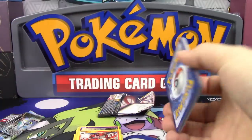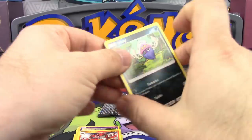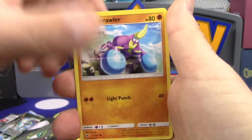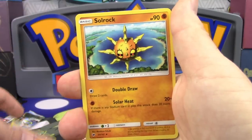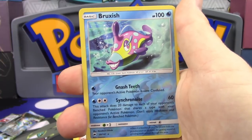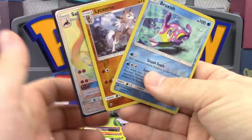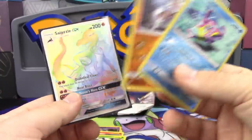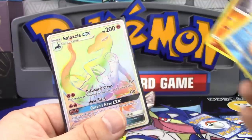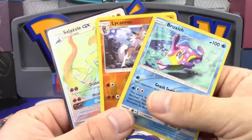The final pack that we have here in this couple's battle has an Inkay, Stufful, Crabrawler, Morelull, Sandygast, Solrock, Plumeria, Simipour — ugh, monkeys — a Reverse Holo Rare Bruxish, so that is another point, and just a Heracross non-holo rare. So we've got our Rainbow Rare Salazzle GX and we have two Reverse Holo Rares as well, giving us a grand total of seven points out of this box.